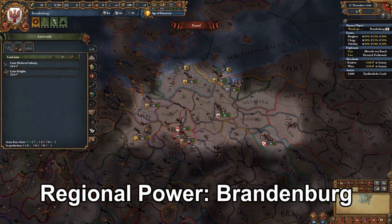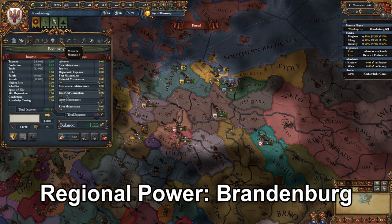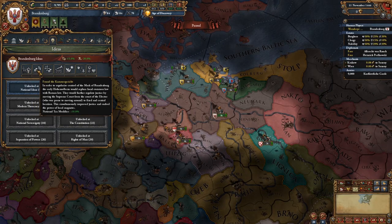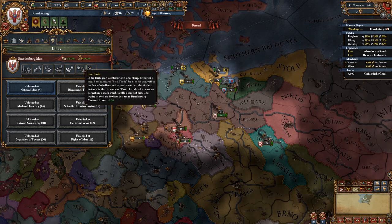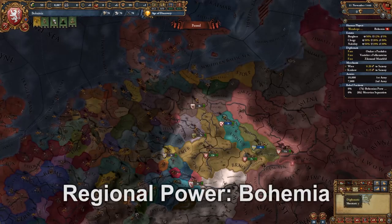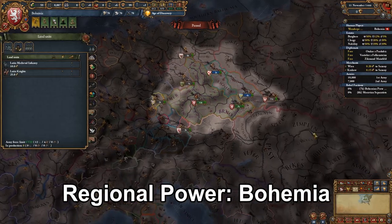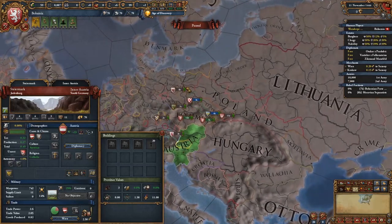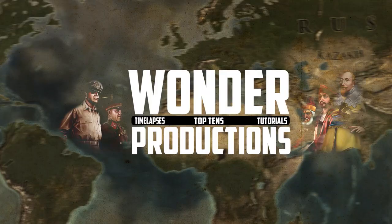Then we have Brandenburg — another nation I think should almost be a world power. Brandenburg very early on is weak, but as time passes, if Brandenburg has the right allies and can expand properly, it can easily become the strongest nation in the world as Prussia, or maybe even Germany. Then we have Bohemia — another very strong nation. Bohemia is probably equal strength to nations like Venice, but as I've said before, they're surrounded by strong enemies: Austria, Poland, even Brandenburg in cases, depending on who they ally.